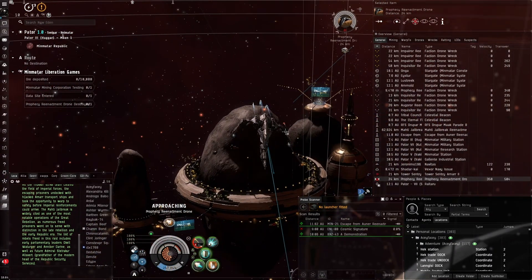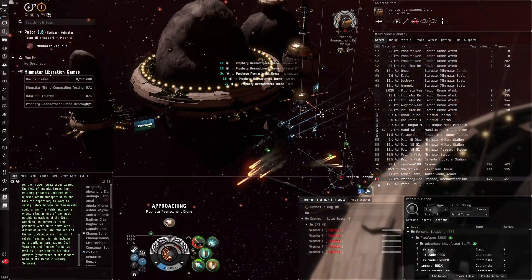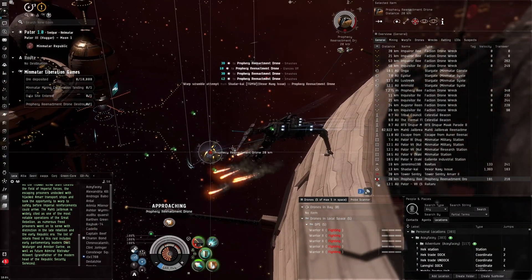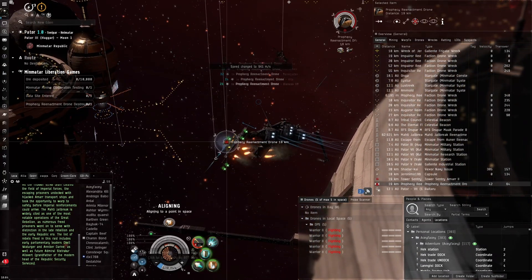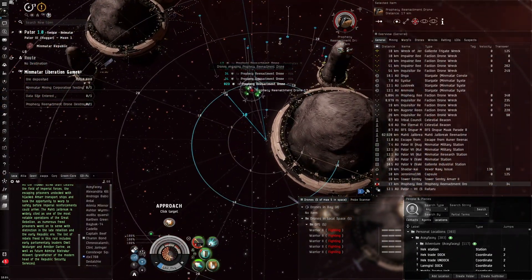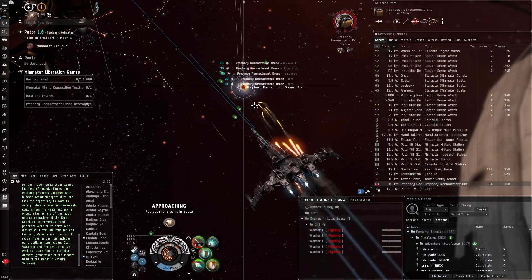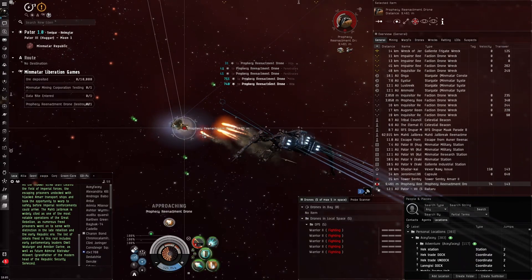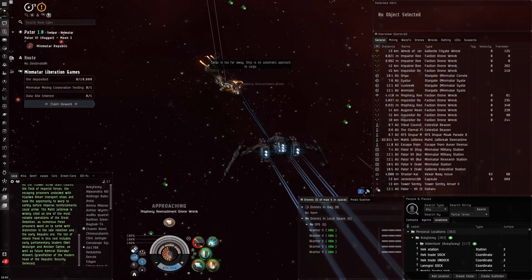I'll take the drones and overheat the afterburner to get in range — I'm not doing a whole lot of damage here. We've got a second boss! They can sometimes have second bosses, something to keep in mind. I'll get closer — come on Caracal, why is it moving so slow? I'm colliding with something. We're probably going to lose the competition just because of this slowdown. Let me get a bit closer — I think that guy is in a PvP ship, neutralizing maybe. We won it anyway!